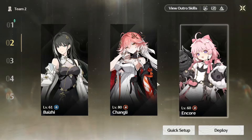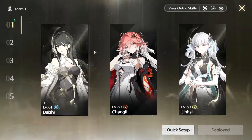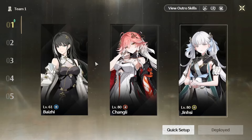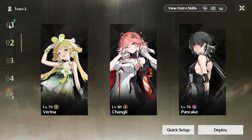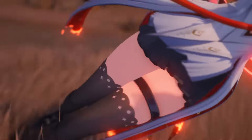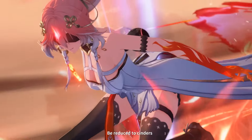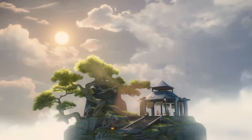You can also lean into the resonance liberation damage bonus by pairing Changli with someone like Jinhsi or Rover, who are known for very powerful burst windows with their resonance liberation. You build up their liberation, get Changli's outro skill ready, use the outro transitioning into Jinhsi or Rover, and then pop off with a powerful burst amplified by Changli's buff. The same healer setup — Verina or Baizhi — works here too. There will be more variance in team options as well.